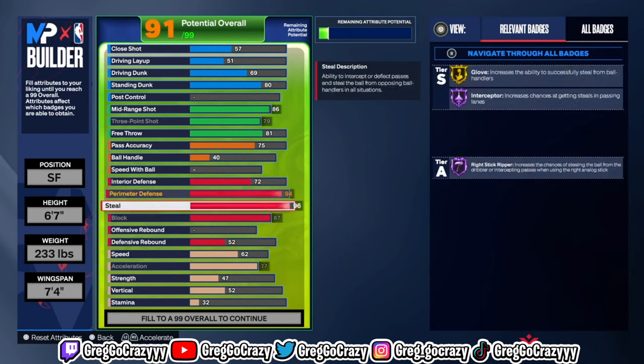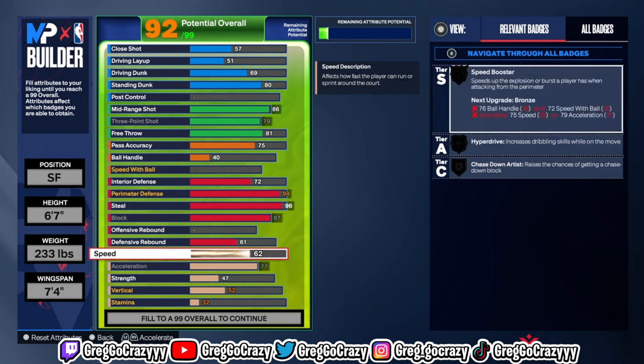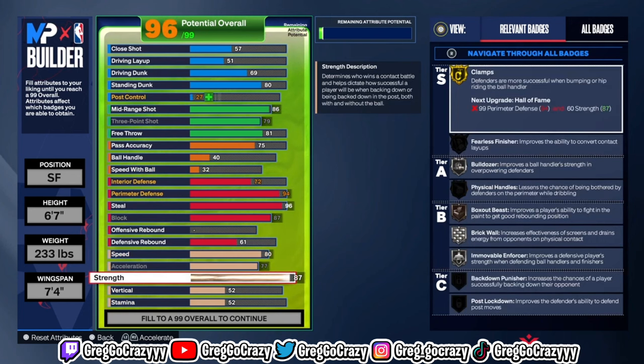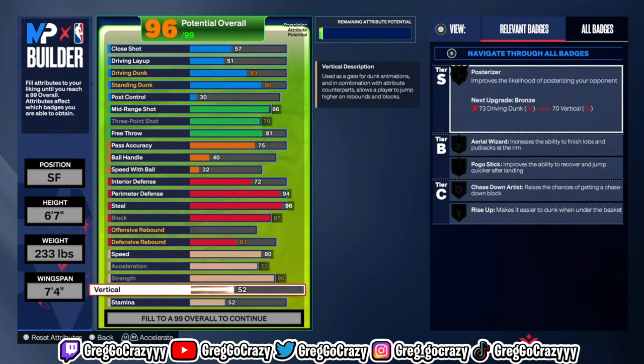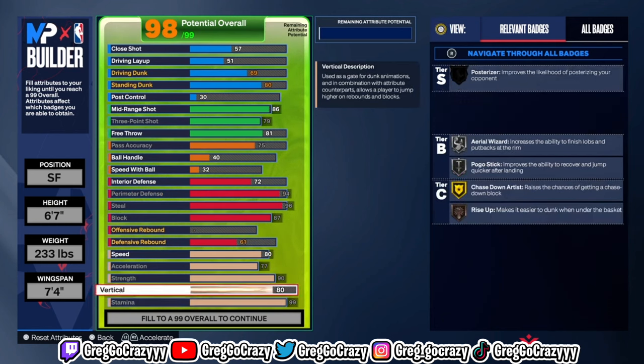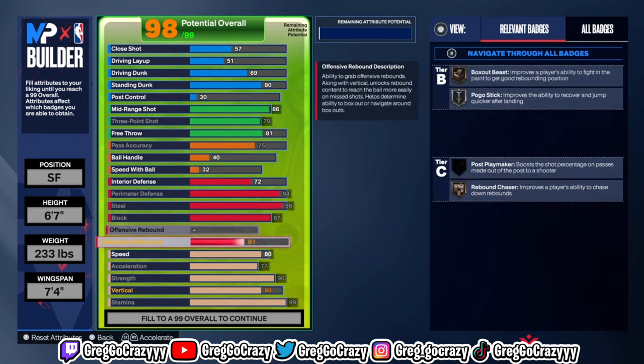For the defense on this build, I put the steal at 96, the perimeter at 94, and the block at 87. That's really all you need for the defense. I put the interior at 72 so you still get Anchor on this build. You get good defense, gold fast feet, gold clamps, and you still get a good steal on this build even though they nerfed steals on this game. For the pass I put it at 75.